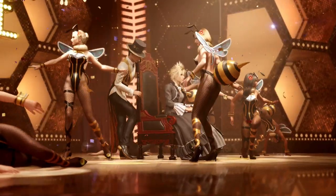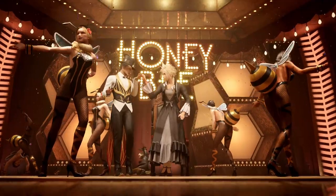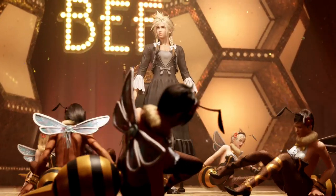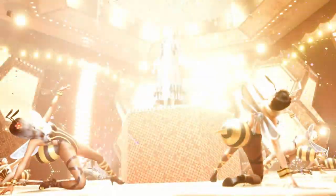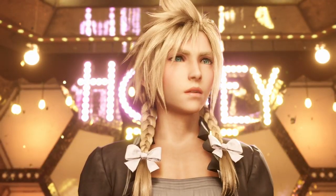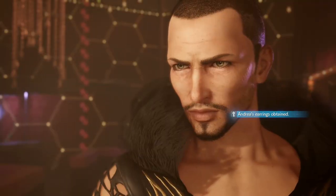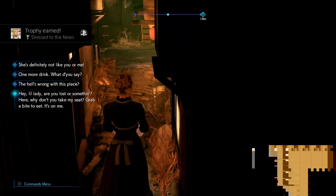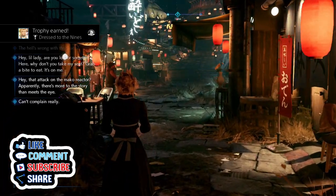Now it's time to get our last dress in chapter nine. Skip everything — any choices when you talk to Sam don't matter, Madam M doesn't matter. Skip the hotel, skip Johnny, go right to the main mission. When it comes to the side quests, skip them entirely. That will get you a plain black dress for Cloud. When you walk out of the Honeybee Inn, that's when you're going to unlock the trophy. I hope you all enjoyed the video — don't forget to like and subscribe, and I will see you next time.